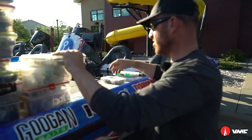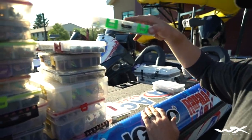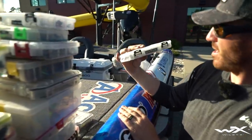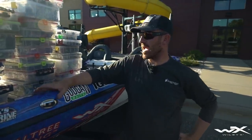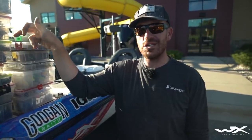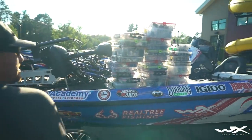I've also got a drop shot and a Neko rig setup. I always put those together. Some little hair jigs because we're up north — small ones. My weight box with typical weights, some rattling ned heads, shaky heads, slider heads, and finally my finesse swimbait heads. That's really about it. I always try to consolidate a lot of my stuff and soft plastics into boxes, with maybe a couple of loose packages, but that's basically what I have.